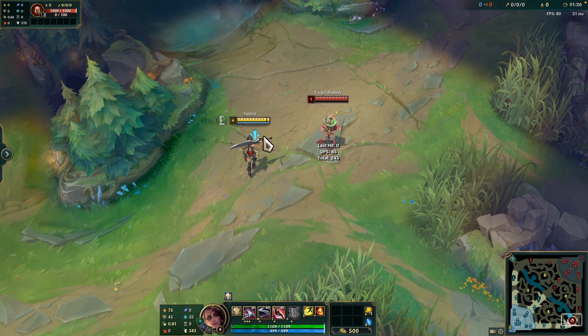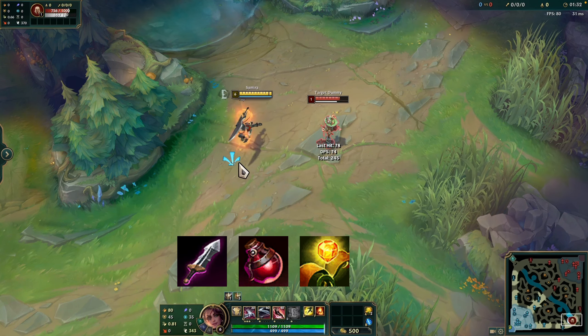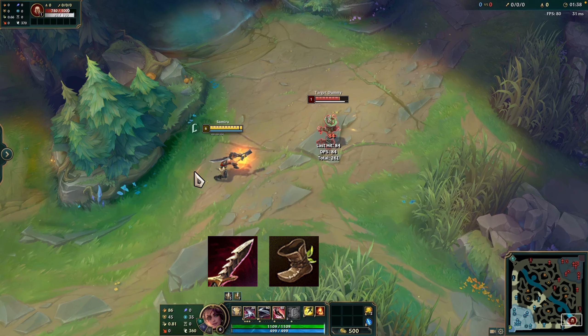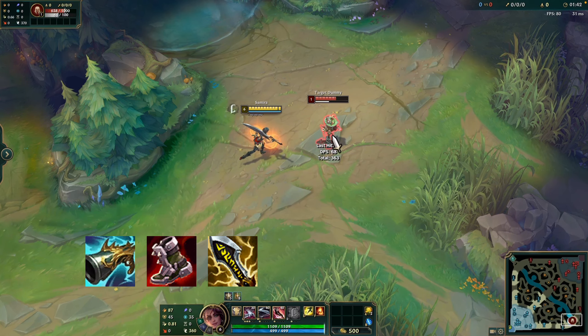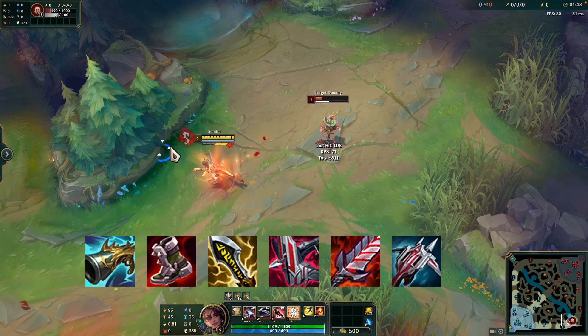Depending on the opponent's situation and the game's composition, you can make these selections. You can choose Doran's Blade, Health Potion, and Stealth Ward as your starting items. After 5 minutes, for your early item pick, you can go for Serrated Durkin Boots. Up to 20 minutes, you can consider purchasing the Collector, Plated Steel Caps, and Infinity Edge. For your full build, after getting Immortal Shield Bow, you can continue with Bloodthirster and Lord Dominic's Regards or Black Cleaver.